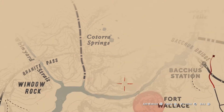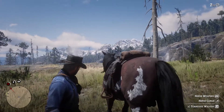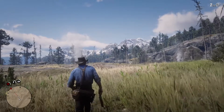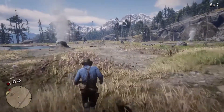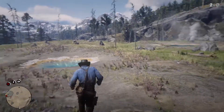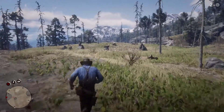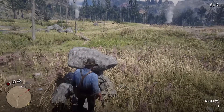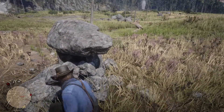Make your way over to Cotorra Springs using that map. Once you've done that, you'll be next to these geysers. Make sure you take a gun with you — I decided to take my shotgun because I did see a couple of wolves, so better to be safe than sorry. Make your way over to some of the rock formations just past the geysers and hot springs.